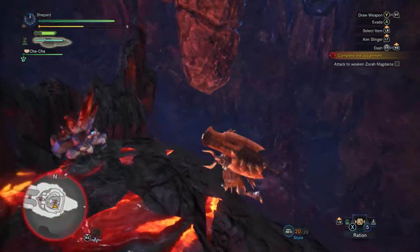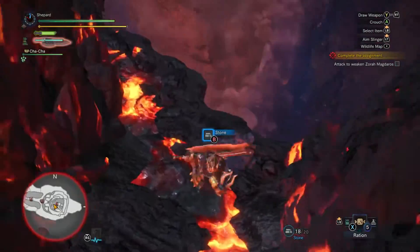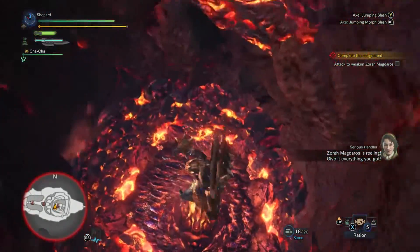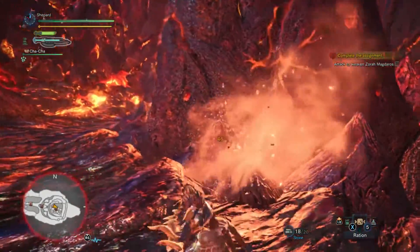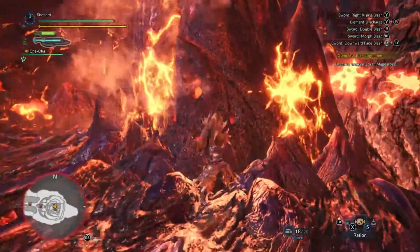Soon after the quest starts, Zora will pass onto these two stalactites. Make sure to drop them as soon as you're able, otherwise he'll be sitting underneath them waiting for you to do so. Soon after, you'll have a chance to attack the central magma core. This one can be dangerous, so keep your health topped up and be ready to move on a moment's notice.